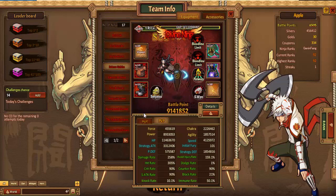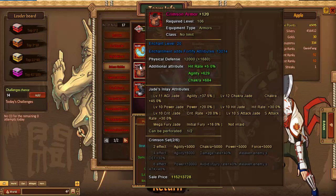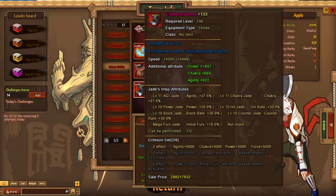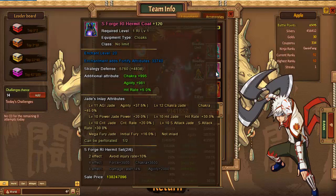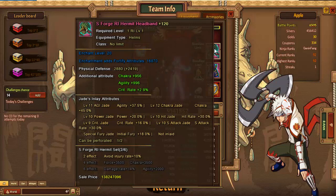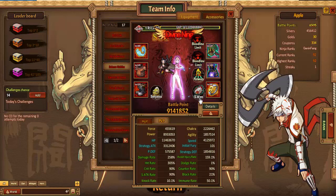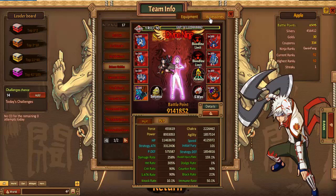Next, Sakura Uchiha rocking a two-set Warlord, a two-set Crimson, and a two-set Forge Hermit. Got the Bloodline, the S-Weapons, and the accessories.